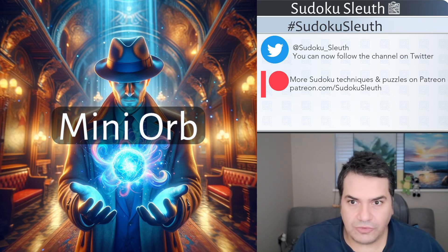Hello and welcome back — it's puzzle time with Sudoku Sleuth, and today we're playing Mini Orb, which is clearly a magical object shining bright in blue, pinks, and yellows — all very relevant colors when you take a look at today's puzzle and today's grid.